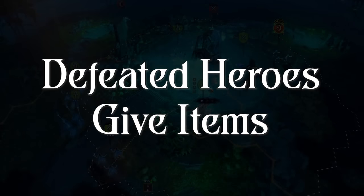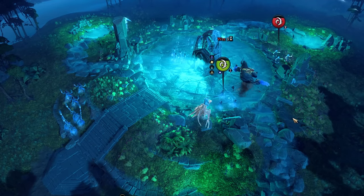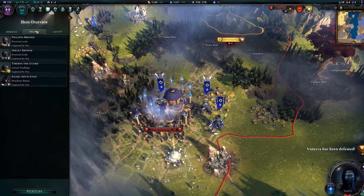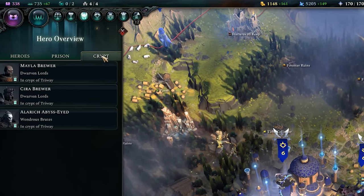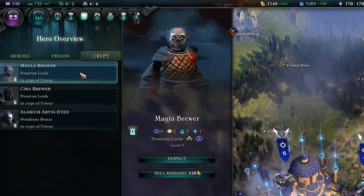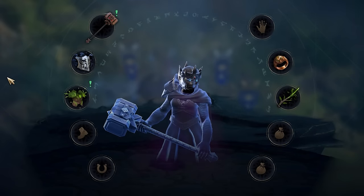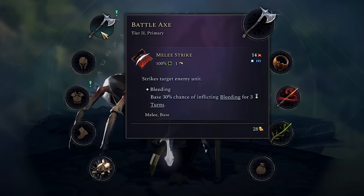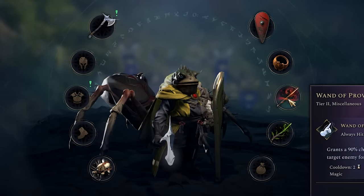Defeated Heroes Give Items. As you fight other players or free cities, you'll hopefully defeat their most powerful heroes in battle. Defeated heroes can be captured and placed in your prison, or they might be killed and placed in your crypt. In either case, you should consider freeing those heroes from your prison or selling their remains. This will allow you to claim whatever items those heroes had equipped when you defeated them, and you can then use those items to increase the power of your own heroes. If you're unsure whether to bother freeing or selling a defeated hero, you can inspect them first to determine what items you would receive.